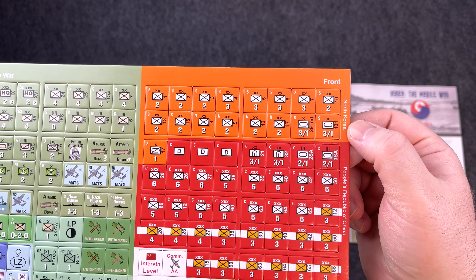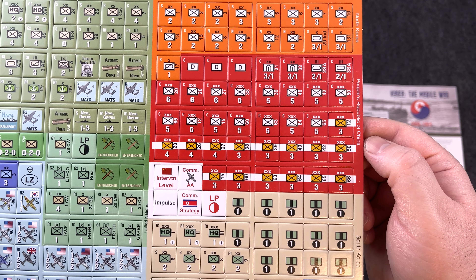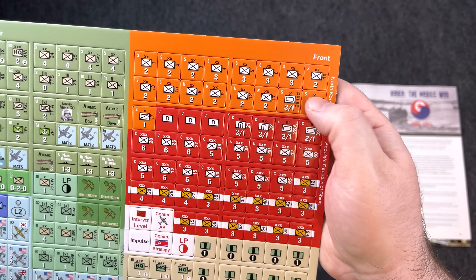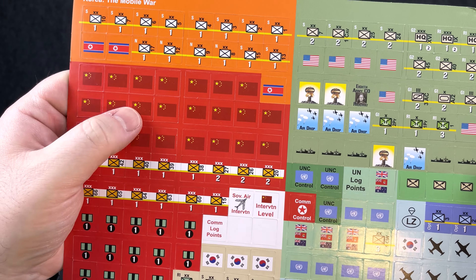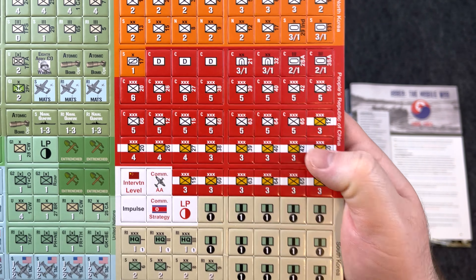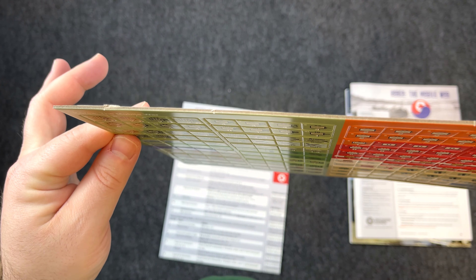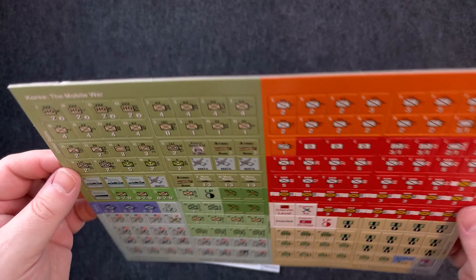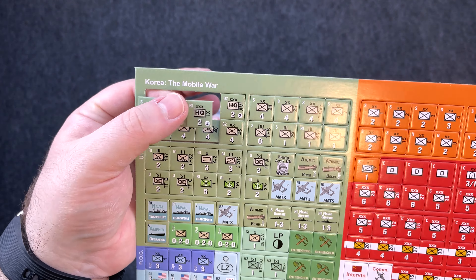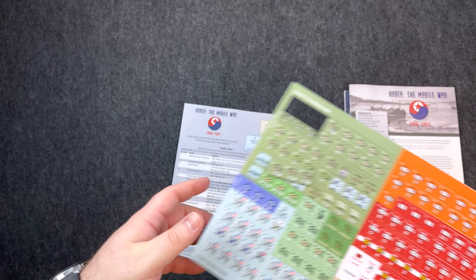And of course North Korea's units and then People's Republic of China — communist China — units. On the back side of the Chinese units you can see they have an untried side that gets revealed later, giving you that fog of war aspect. The counters are thicker than the old white core — they're pretty much done with white core for all their new games — so it's the brown core, a little thicker, and they should punch pretty easily.